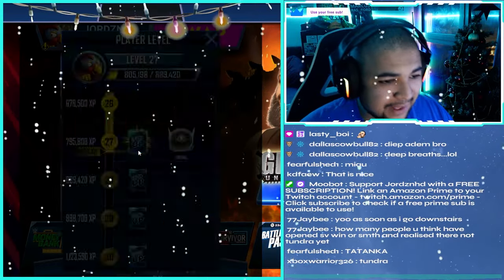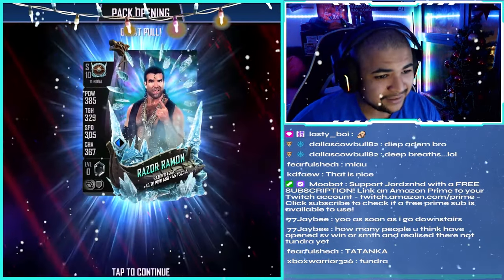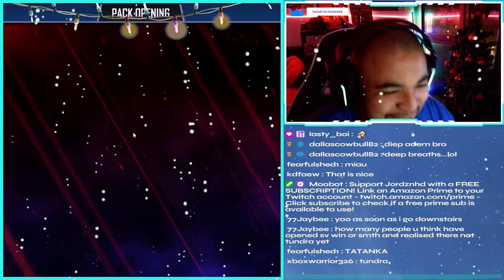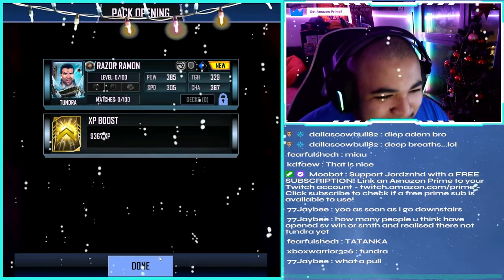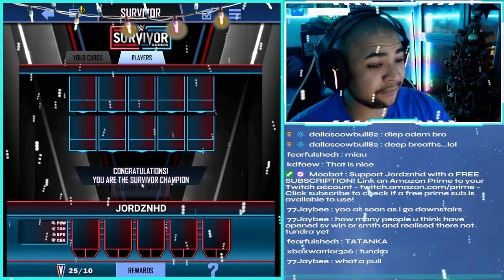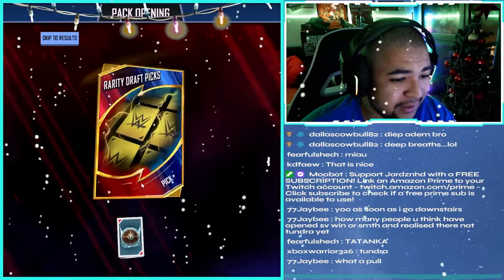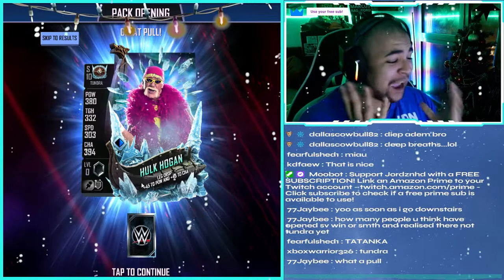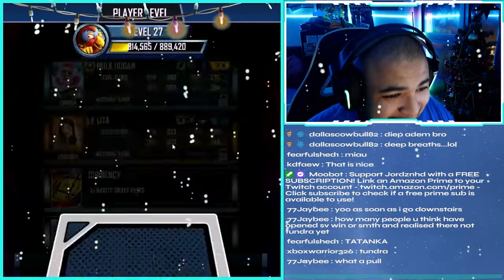We've got a survivor win to claim as well, which is awesome. We're also going to claim this random male card of Tundra tier. What an image - Razor's Edge! You know it is. These cards give you another 9k XP - that's crazy. We're gonna be getting another 9k XP right now from our survivor win. We get Lita - I think that's a pro, so that's awesome. And of course, of course, I get everyone's favorite - Hulk Hogan. I mean it's a good image to be fair, so I'll definitely take that.